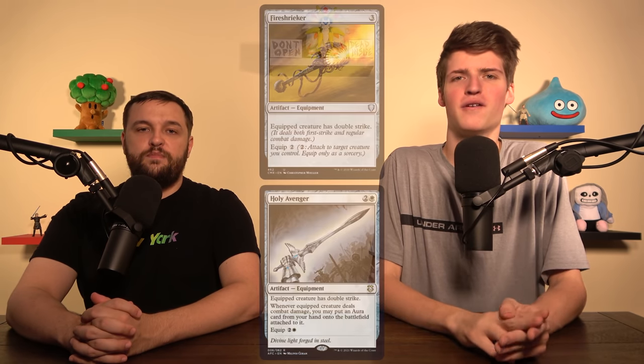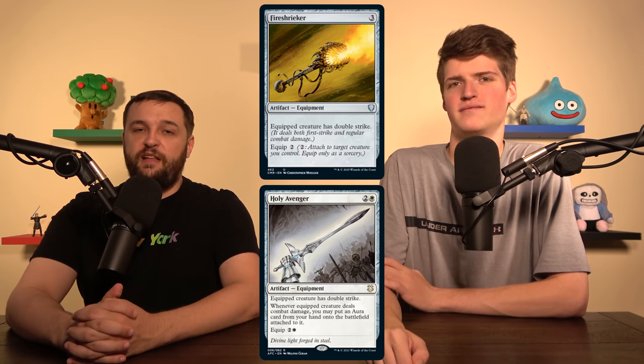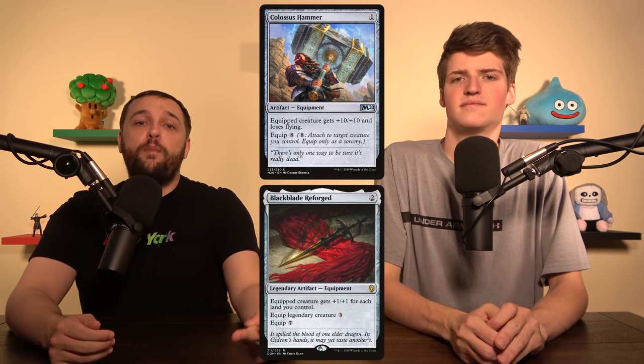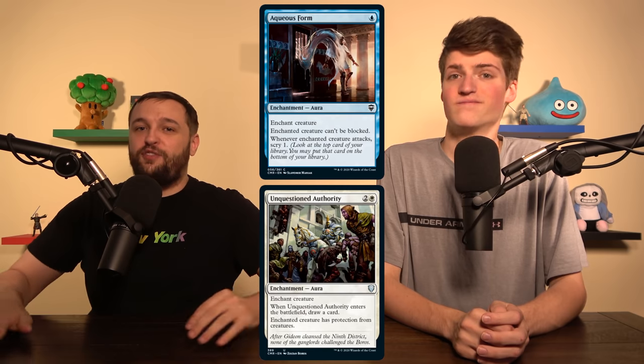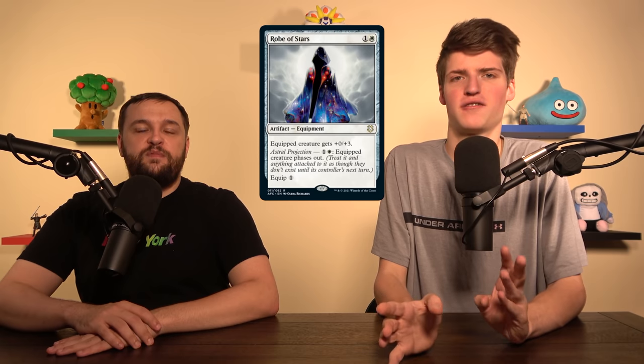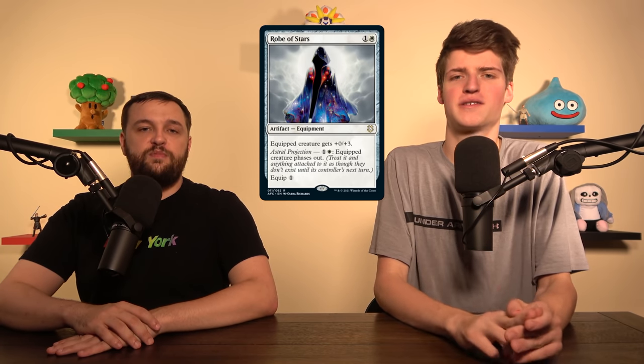We can talk about the ways this deck can actually win. We're going to rely mostly on combat. The first two: Firestriker and Holy Avenger. We want to give double strike so our commander or some other unblockable creature can smack twice as hard — it literally cuts the work we have to do in half. If we combine those double strikers with something like Colossus Hammer or Black Blade Reforged, all of a sudden we're hitting for tons and tons of damage. We add Aqueous Form and Unquestioned Authority to make sure they can't just chump block.